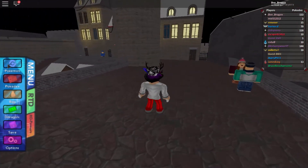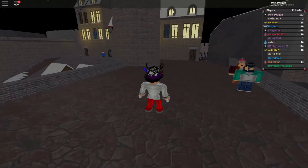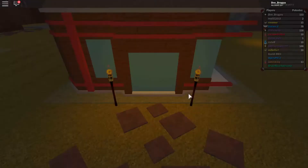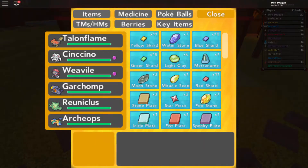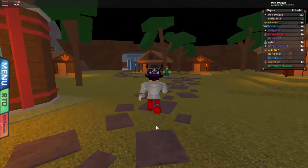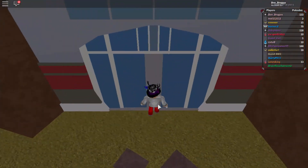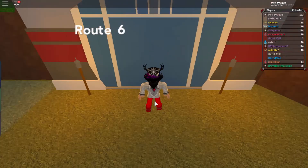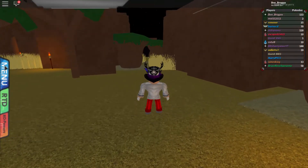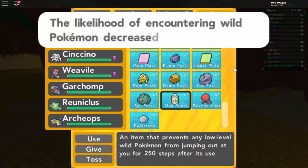After that, to get the other three TMs, you have to go to Brimber City — all three TMs are located there. You have to go to this side, which is Route 6. I initially said Route 10 but I was wrong — it's Route 6, sorry about that.